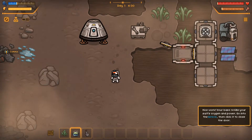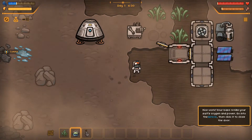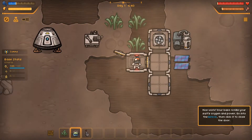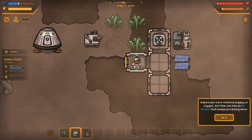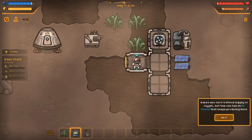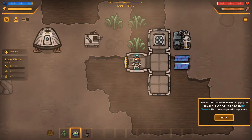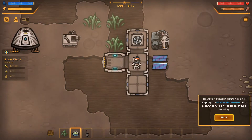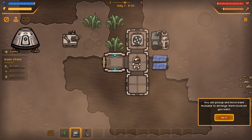Your base refills your suit's oxygen and power. Go into the airlock, then click it to close the door. Ah, there you go. Bases also have a limited supply of oxygen, but this one has an air cleaner that keeps producing more. However, at night you'll need to supply the biofuel generator with plants or wood to keep things running.